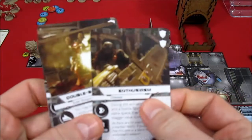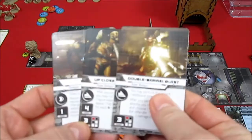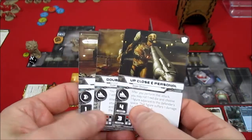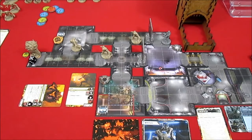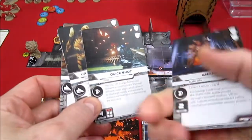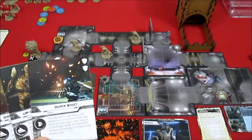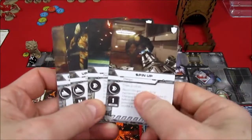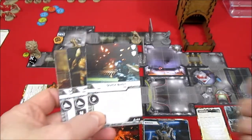The marine starts by playing Enthusiasm for three movement, then plays Spin Up - draw two cards giving him one more speed for four total. He has Quick Shot and Charge, so he plays Charge for two more movement and draws a card, putting him at six movement. He draws another Spin Up - draw two cards - giving him another movement for seven total, then draws two more cards: Rip and Tear and Enthusiasm.